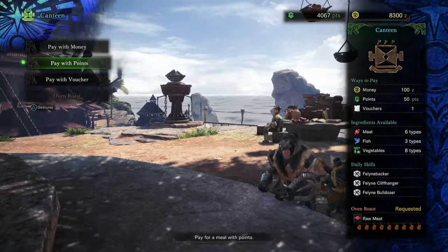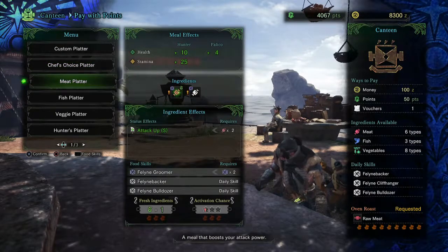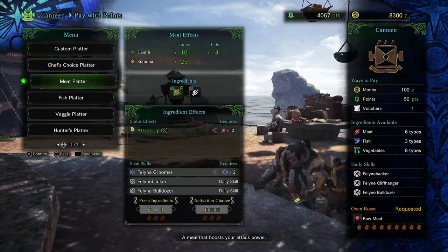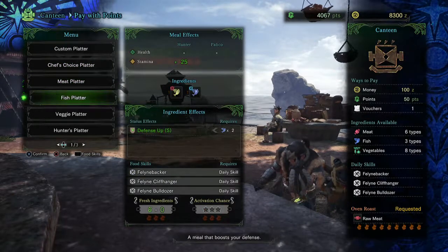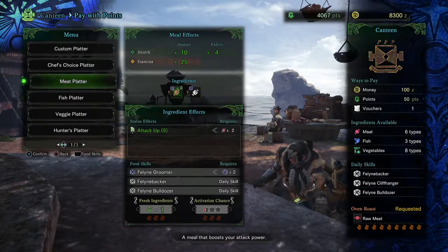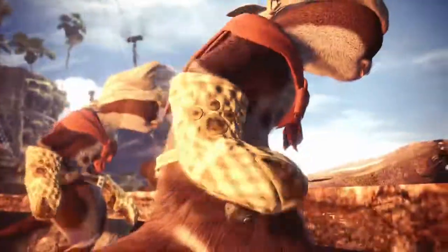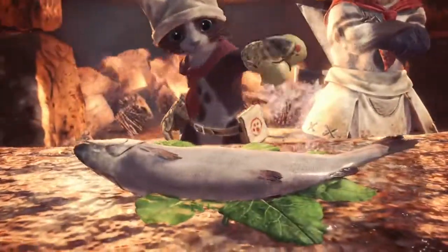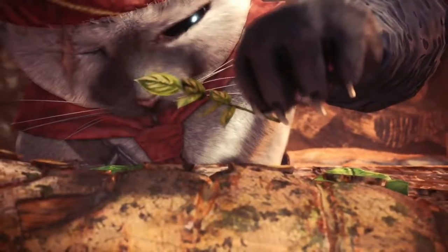Right here we will go ahead and buy something to eat. I haven't really bothered with any of these to see what they all do, but it actually tells you, which is kind of nice. This one gives you attack up, which is why it gives you less health — it requires two raw meat, it looks like. Down at the bottom are the various skills. This one gives defense but no health. I'm going to take the Meat Platter. By eating before your missions, you get various buffs for the mission itself.